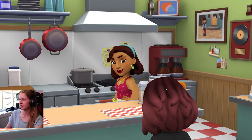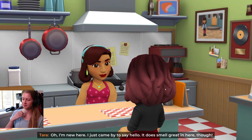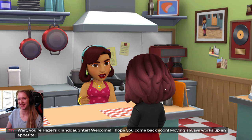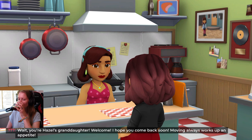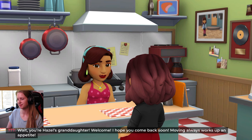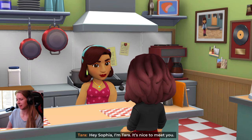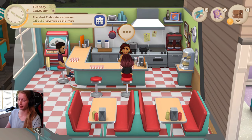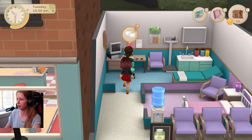This is Sophia. Welcome to Cafe Moretti. What can I get you today? I'm new here, I just came by to say hello. It does smell great in here though. Wait, you're Hazel's granddaughter. Welcome, I hope you come back soon. Moving always works up an appetite. Where are my manners? I'm Sophia. Hey Sophia, I'm Tara, it's nice to meet you. Sophia here is an adorable villager - everyone is so adorable. And here we have Amira.